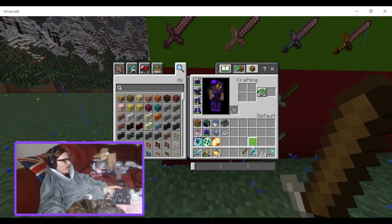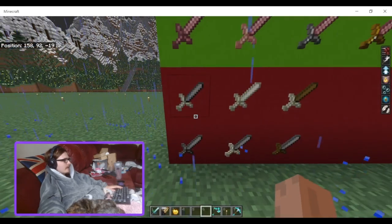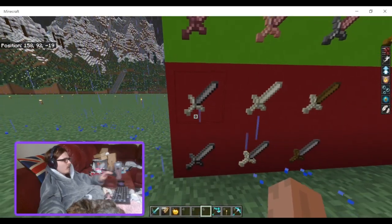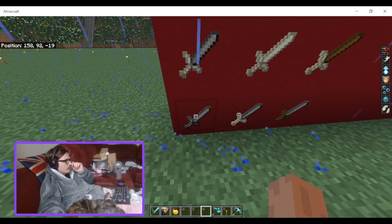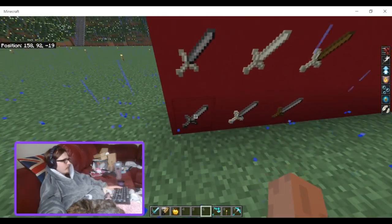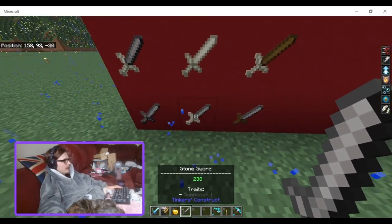So the best early game sword is 275 durability with 2 attack damage. So yeah, a basic full stone sword like this one.